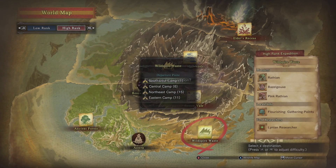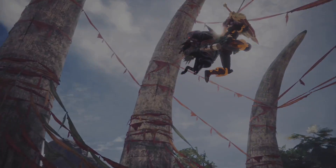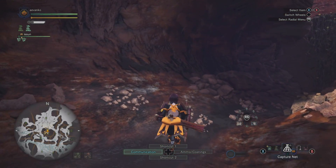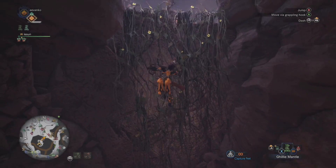And finally, from the endemic researcher, they will give you the final quest about the phantom bird. What you want to do is go to the Wildspire Waste. There is a way to do this in the ancient forest as well, but I find this the much easiest way to do it. Go ahead and go again to the center camp. Go ahead and put on your capture net and ready your ghillie mantle, because you'll definitely need it for this one.